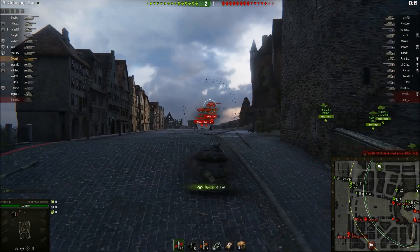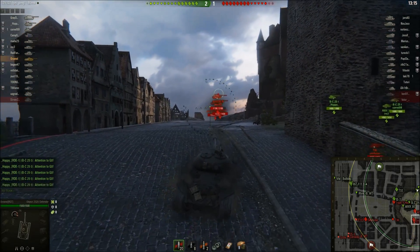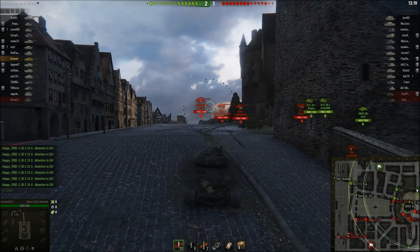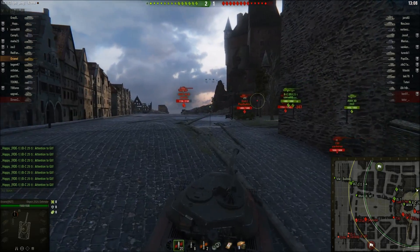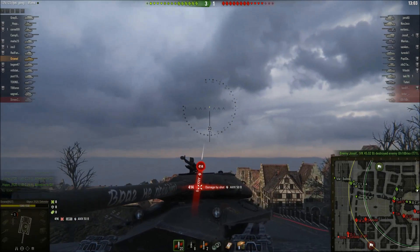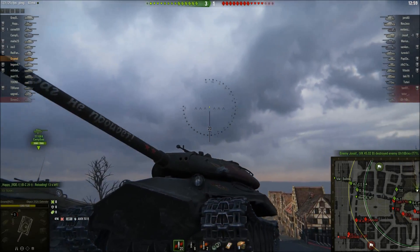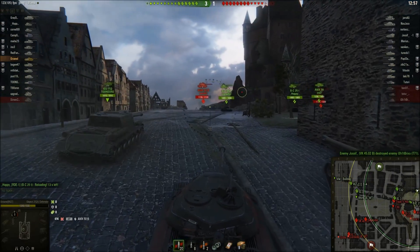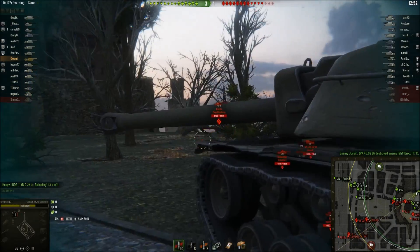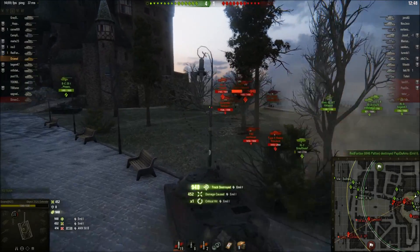Another autoloader — great. There's no way I can climb up because I'd get clipped by three guys. Luckily the allies are going around, so I just need an excuse for the 50B to not look at me. Somehow he managed to pen my turret at a super weird angle — I really don't know what that was, maybe the shell went under the turret. But he's finished clipping, so we can go up now.